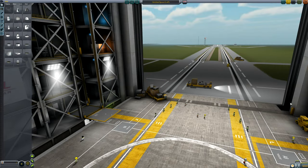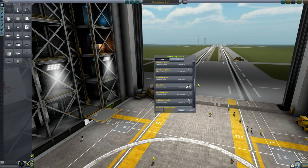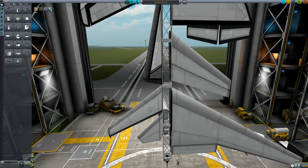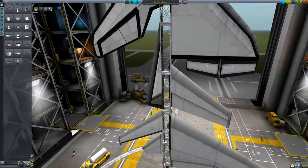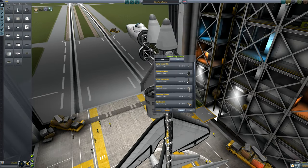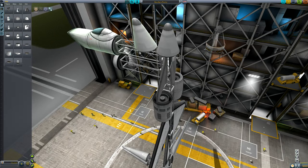Now let's look at the new parts. First you'll notice on the load dialog in the VAB and space plane hangar, we now have a nice little thumbnail of our crafts. You'll also notice it loaded a lot faster than in previous versions, because they've fixed it so it no longer needs to reload the entire scene when you load a new craft. You can also merge a craft into your current scene without deleting what you already have.